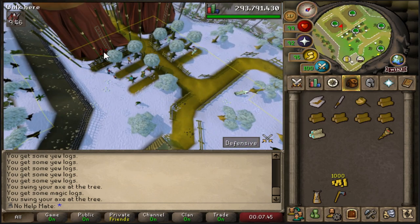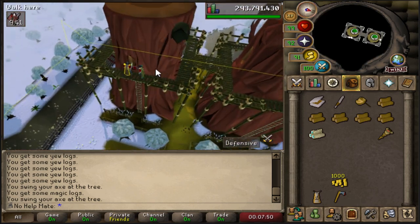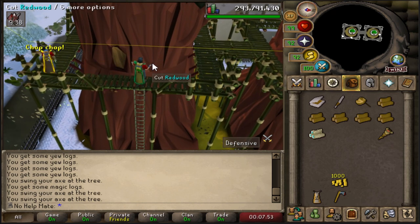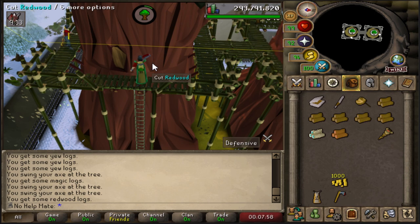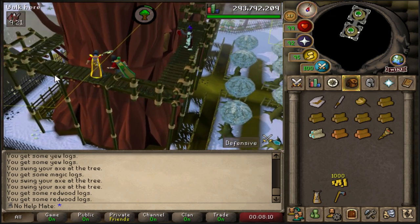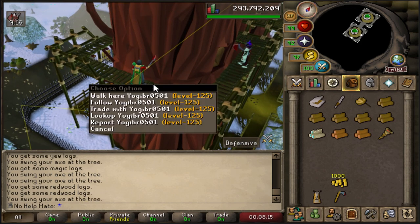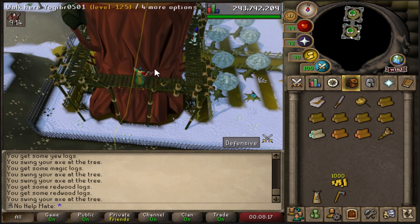When you hit level 90, welcome to redwoods. This is actually pretty decent XP — I tested it recently and got 70K experience per hour, which is pretty much the fastest you can get for how AFK they are. Redwoods are one of the most AFK things in the entire game. At level 90 you can expect around 60K XP per hour. You just come up here, chop them — they're super AFK — then run down, bank, and rinse and repeat until you have 99.